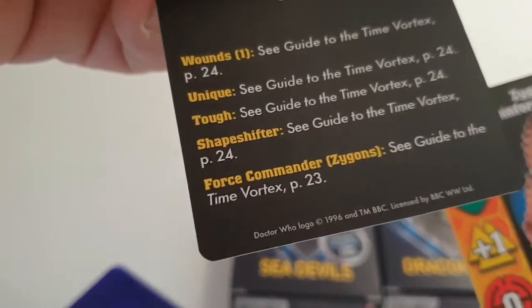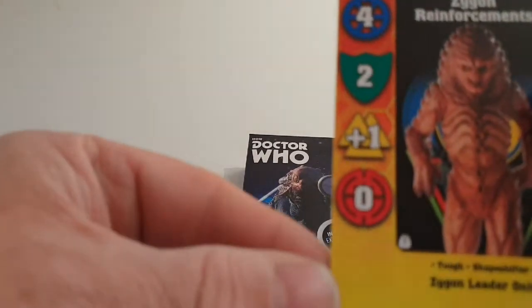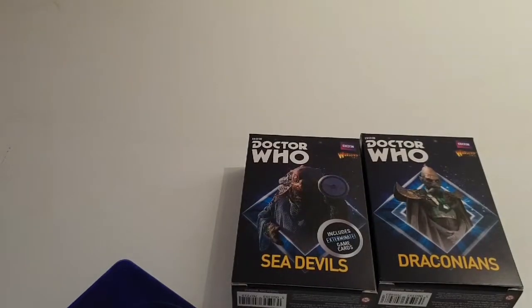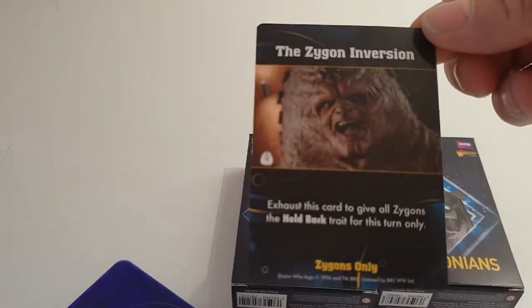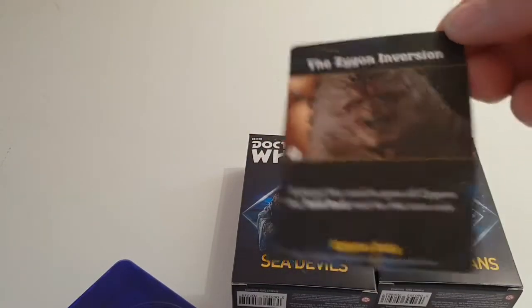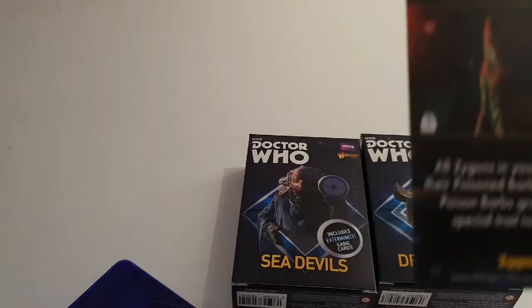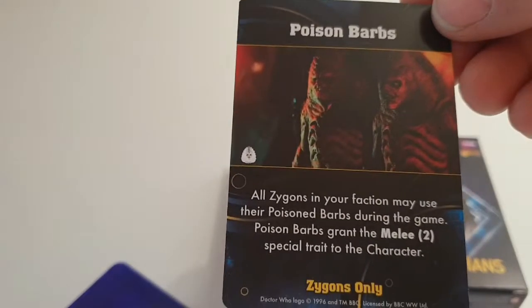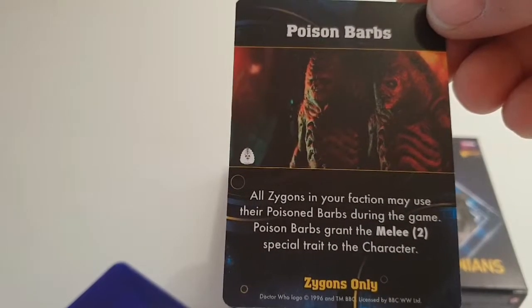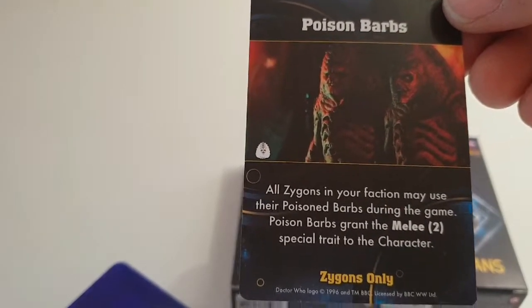Force Commander Zygon is noted on the back. The reinforcement is the standard adventure card reinforcement. We also get, with the miniatures, the Zygon Inversion — exhaust this card to give all Zygons the holdback trait for this turn only — and Poison Barbs: all Zygons in your faction may use Poison Barbs during the game, granting melee plus two special trait to the character.